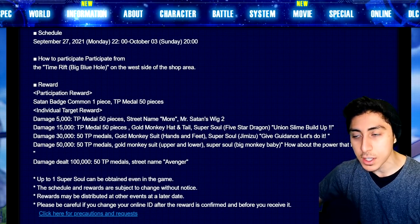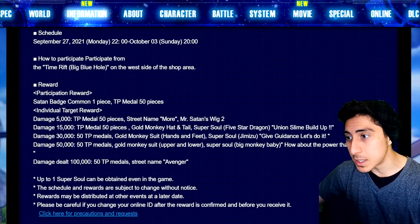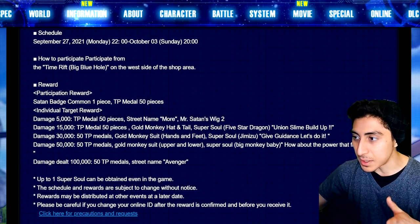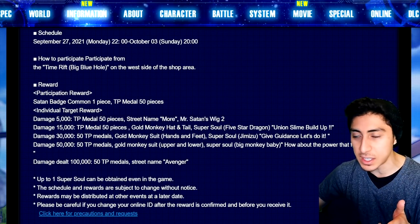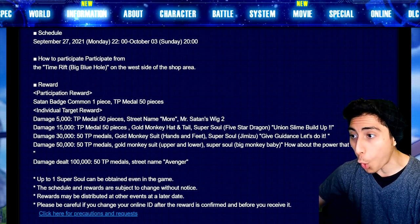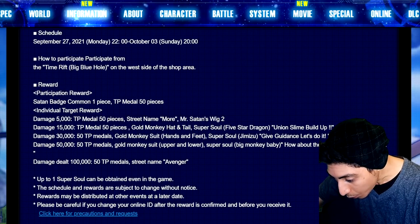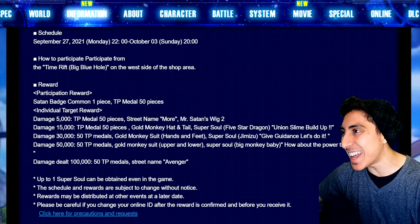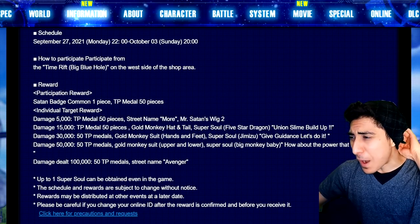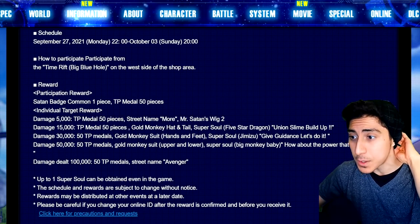For participation it's 50 TP medals and a Satan Badge. For 5K damage it's 50 TP medals, Street Namor, and Mr. Satan's Wig Number 2 — his GT hairstyle. At 15K it's 50 TP medals, Gold Monkey Hat and Tail. No moving tails though. There's also a Super Soul: Five Star Dragon Union Slime Build Up.